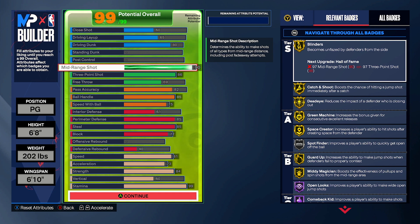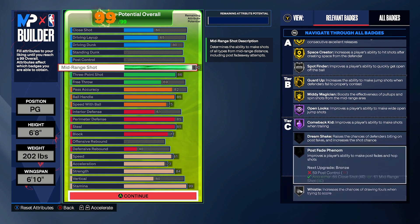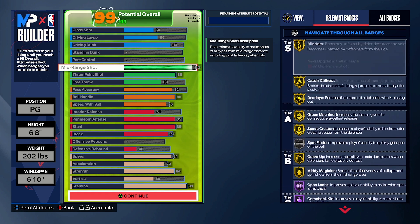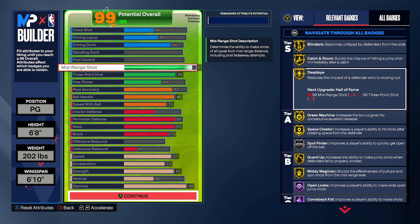The second thing we want to upgrade is our mid-range shot to a 90. You can see the crazy shooting badges that this gives you. You get things like gold Space Creator, gold Green Machine, gold Guard Up — it gives you some of the best shooting badges. Gold Catch and Shoot, gold Deadeye especially. I think gold Deadeye is the one that's actually unlocked on 90 mid-range.